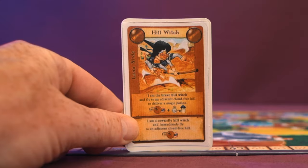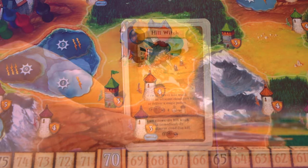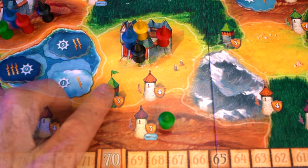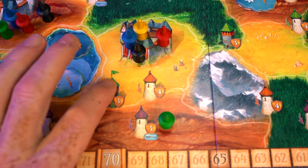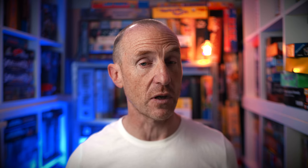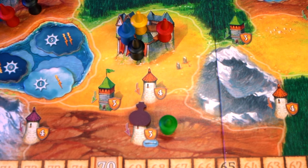If you play a witch card, it generally lets you move your witches around the board and deliver a potion to one of the towers. There are two types: square-top towers go into the general supply — like a magic porridge pot that keeps replenishing — while round towers take your potion on top, marking it as used so nobody else can go there.